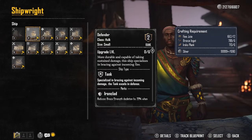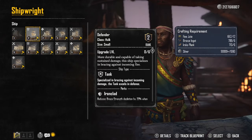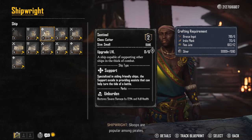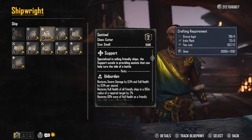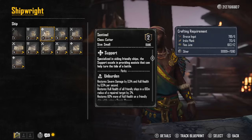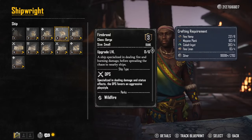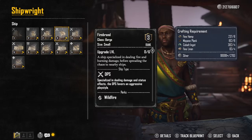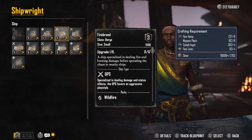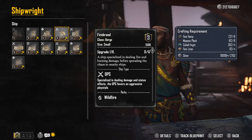Then you have something called a Defender, which is a Hulk - your first tank-style ship. You'll eventually get something called a Snow. For those who like RPG tank characters, you'll want to give this a try. Then there was the Snow, which is a Cutter - a support ship capable of supporting other ships in combat, giving assists to help turn the tide of battle.